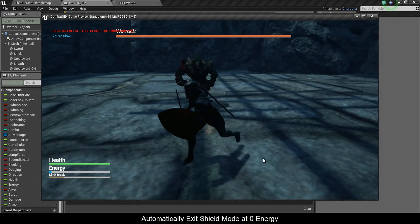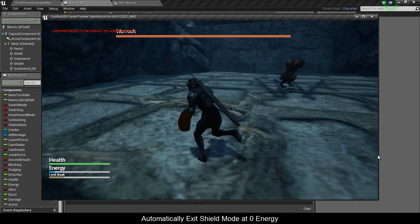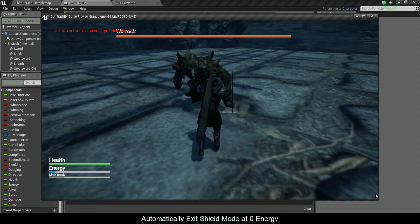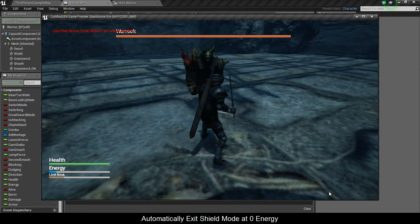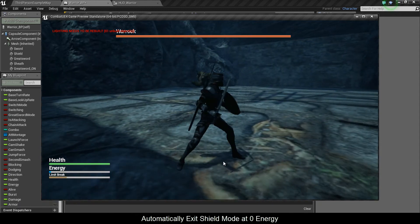Alright we're back to normal mode, and our energy is slowly ticking. I'm going to block again. Notice when I block, my energy doesn't go up. There — he took me out of shield mode.